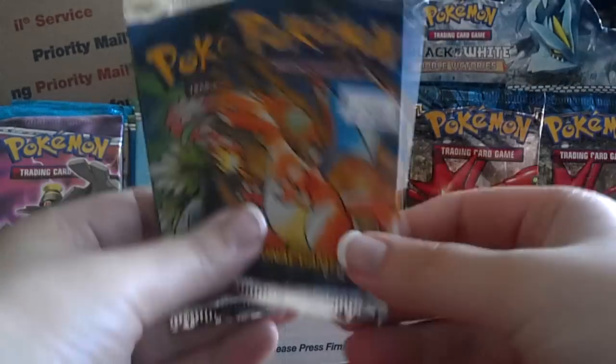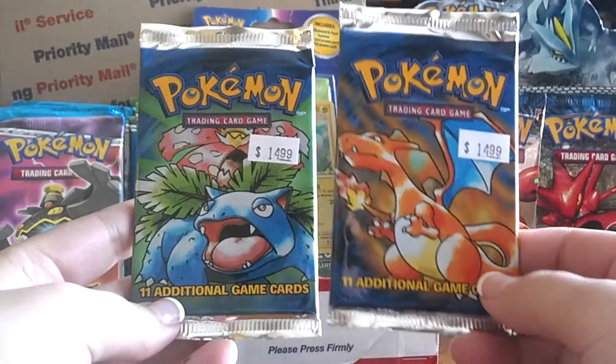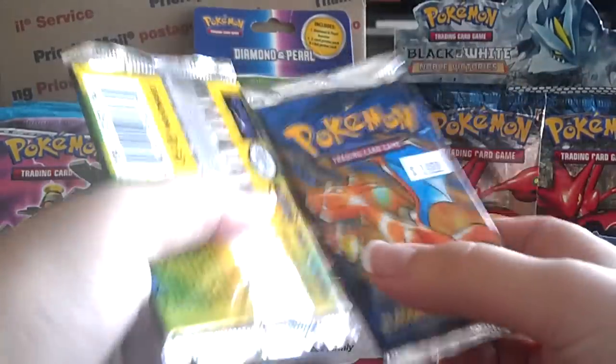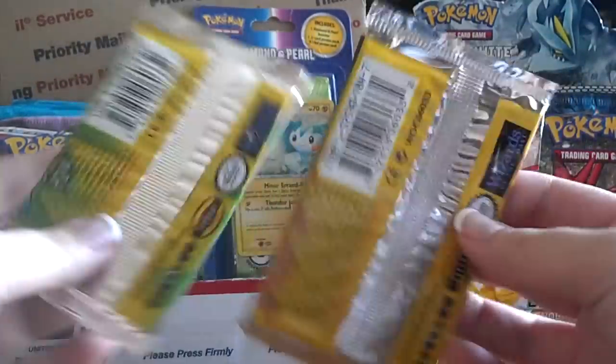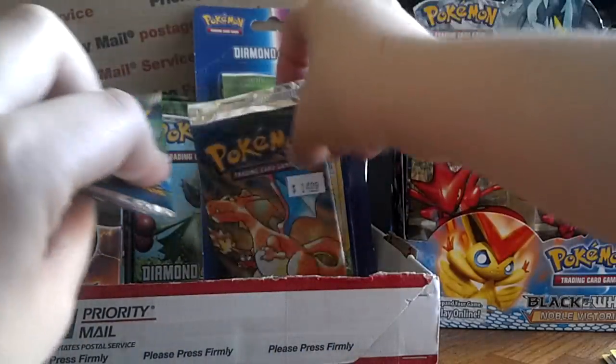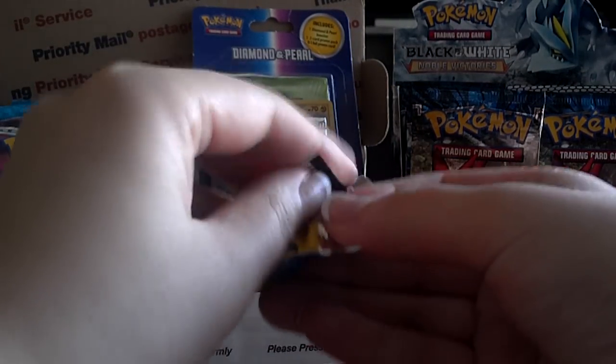But now the real excitement is these two Pokemon Base Set packs. As you can see, they had 11 cards in them back then — usually the 11th card is an Energy or something like that — and they were made by Wizards of the Coast. Let's start with the Venusaur pack and try to open these up carefully because I would like to save the wrapper.